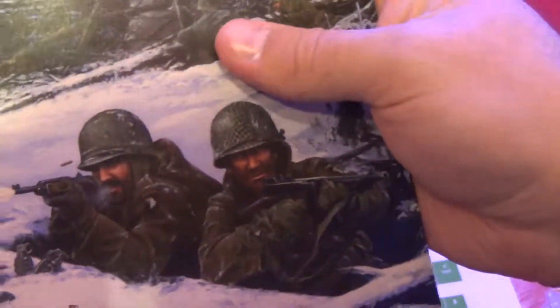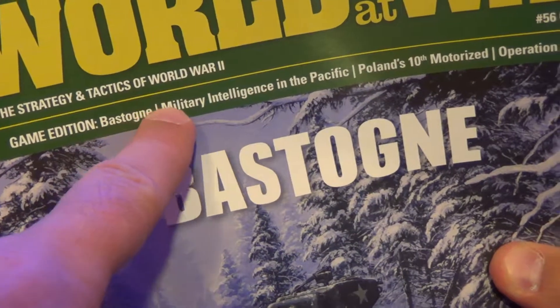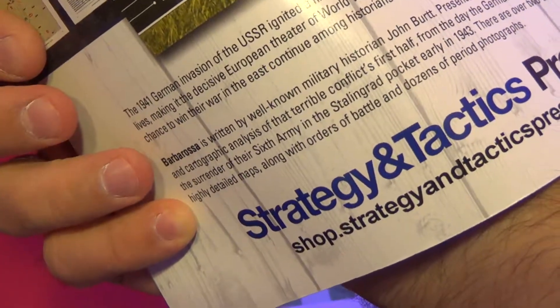There's also the invasion of Luxembourg. The magazine is subtitled 'The Strategy and Tactics of World War II.' There's a Barbarossa insert — it was an insert for the Thai Bombas Mini Monster game — a nice item from S&T. So that's the magazine, very nice.